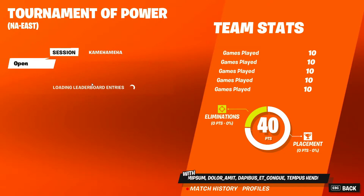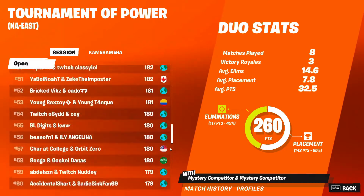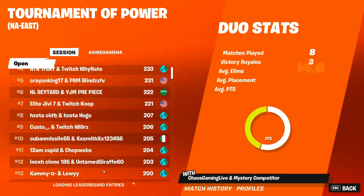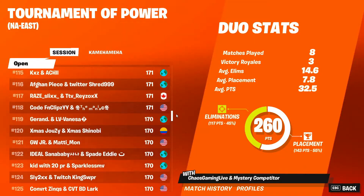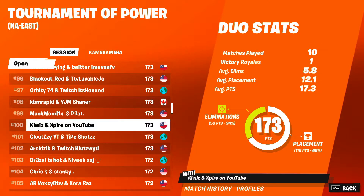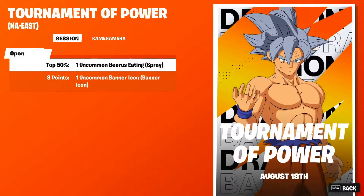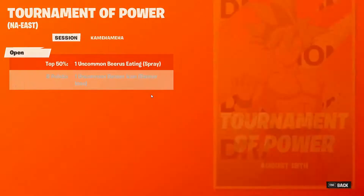Wait until it loads, then scroll down until you find the hundredth player. Wait for that to load and reset, then click on that player's name. After that, back up, go into Prizes and Rewards, and click on the prizes if you have any. If you don't have prizes, you don't have to do this part.